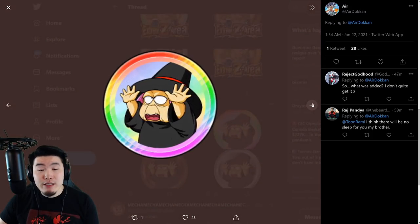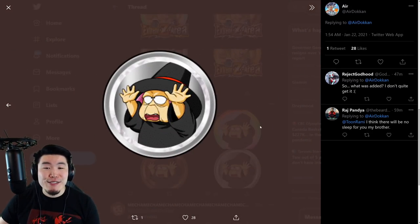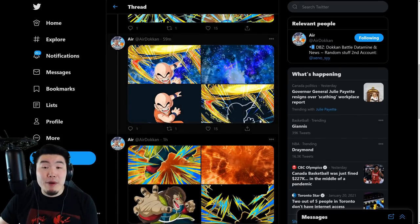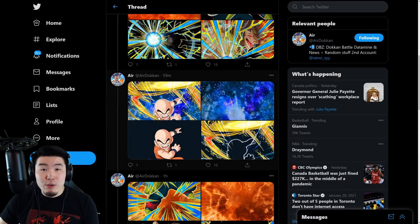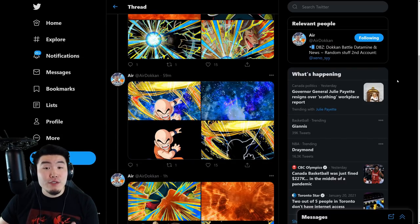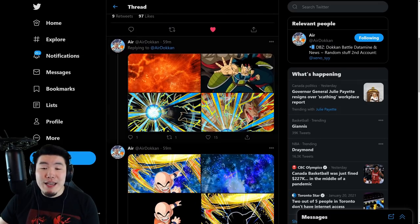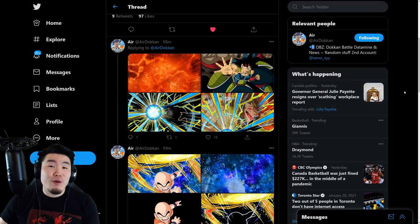Both the Grade A Bardock and the STR Krillin are necessary for the prime battle LR First Form Frieza's extreme z area event to get his extreme z awakening medals. So if you want to extreme z awaken Frieza, you've got to get both of these guys done before the extreme z area comes out.